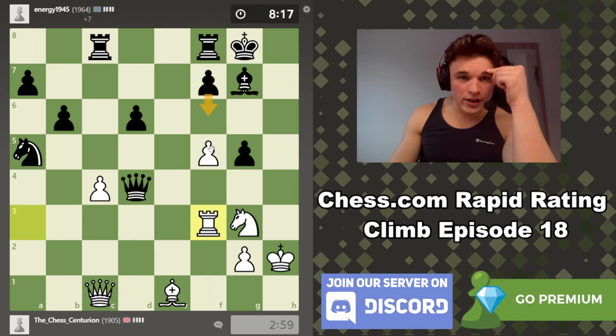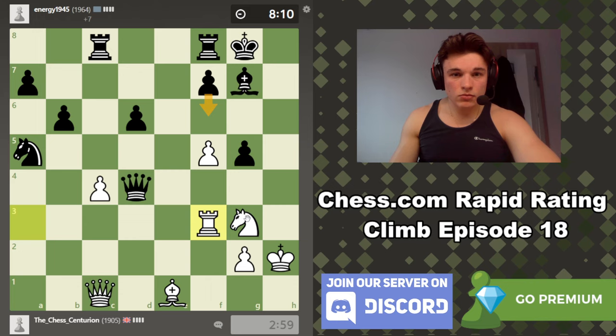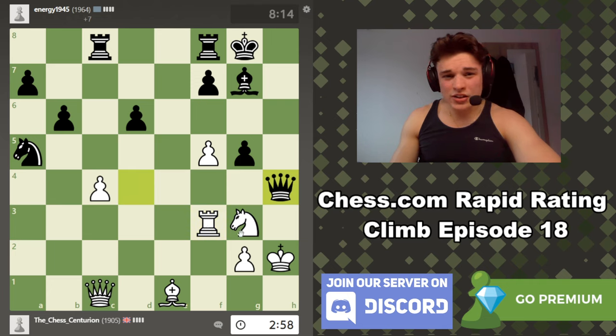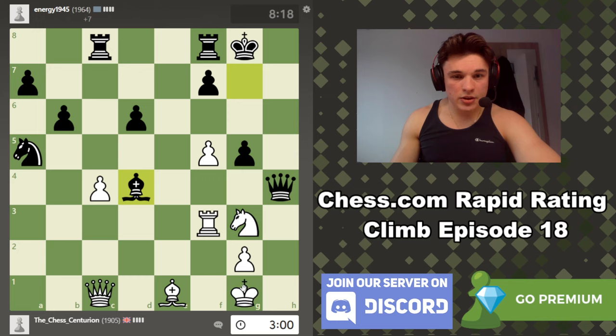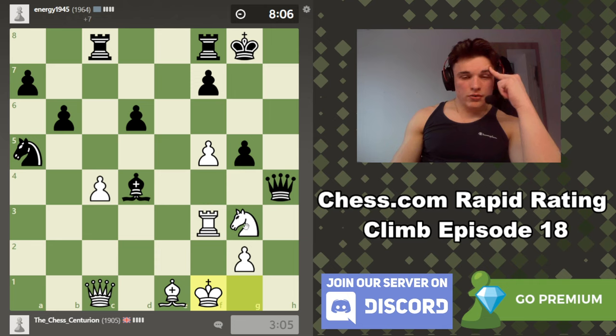f6 might just shore his entire defense up. It looks kind of ugly, but he's up so much material. Maybe we can try and utilize the h-file. That's a good move — it defends g5. Oh, now he's bringing the cavalry. I don't want to go bf2 and exchange pieces — I can't afford to exchange pieces. I don't think I have anything here. This is dire.